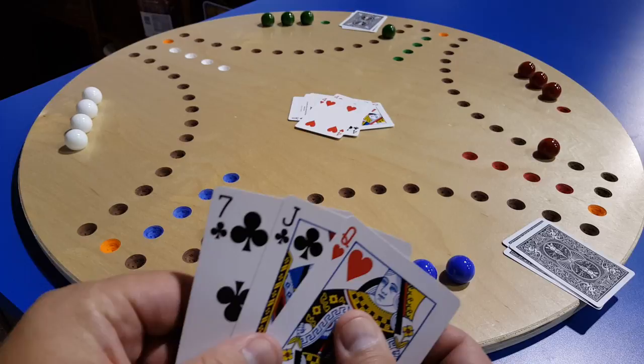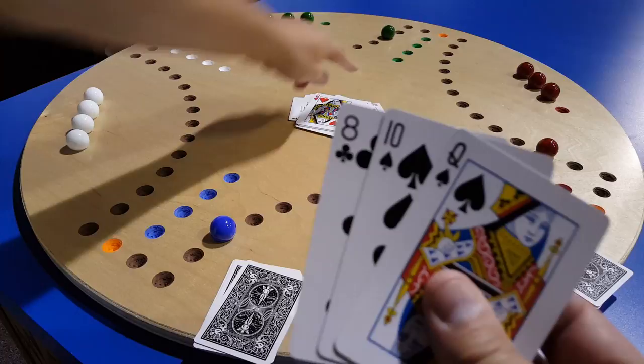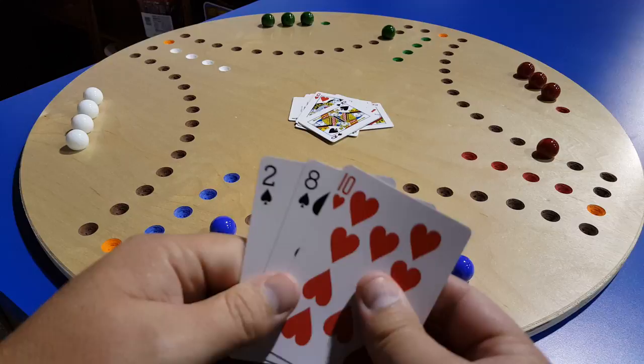White is all in the kitchen and doesn't have a king or ace, so they are out — they just have to throw in. Green can't play either because an eight would put them somewhere past their home spaces, and you have to have an exact number to get into your home, so they throw in too.